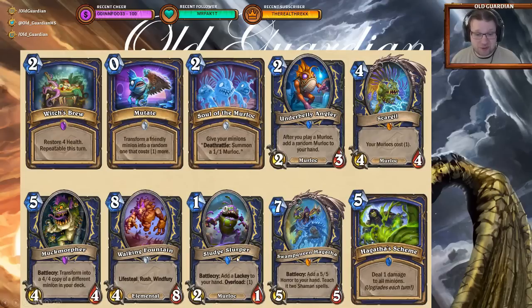Sludge Slurper is a Murloc, but don't let that fool you — this is not just a Murloc card. This is probably a card that's going to be run in most Shaman decks. The only deck that really doesn't want this is a Muck Morpher deck. One mana, 2/1 Murloc, battlecry: add a lackey to your hand, overload one. You can play it on one, play the lackey on two, or play it later to activate overload synergies. That's just an incredible card.